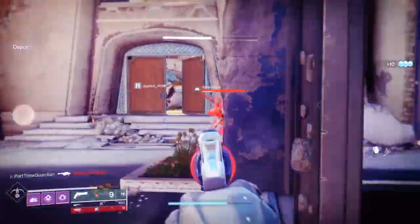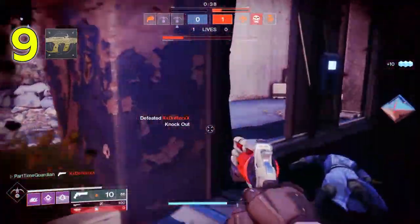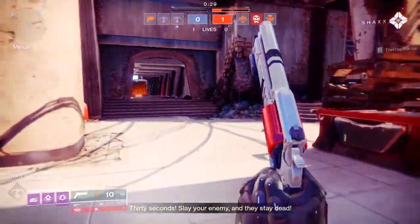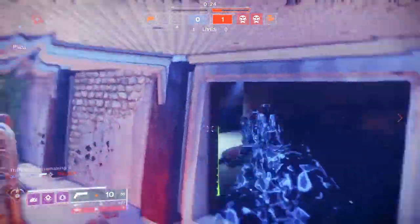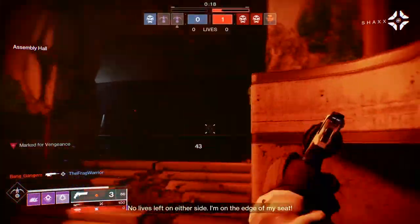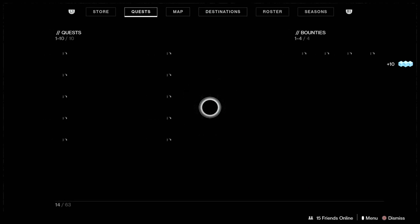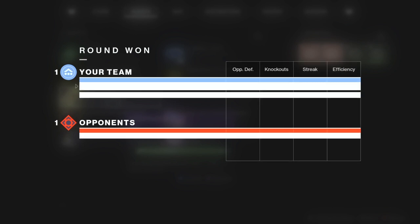At number nine is the Huckleberry, a nice exotic submachine gun that lets you really tear through enemies quickly. The catalyst gives you Ambitious Assassin, which allows you to overflow the magazine based on rapid kills before reloading. You can mow down ads and continuously overflow your magazine, firing for a long period of time. It's really useful for clearing out a bunch of ads in an activity. The source is for Forsaken adventures, and you need 500 kills to level it up.